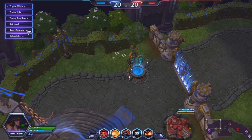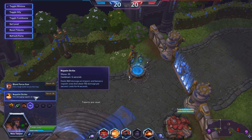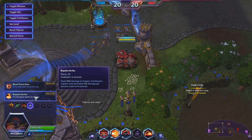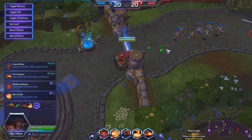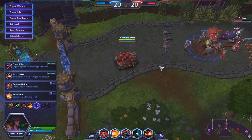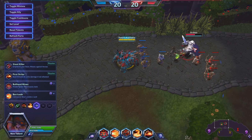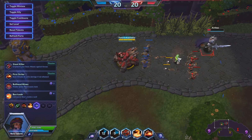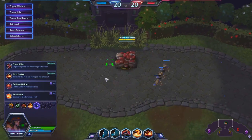We're going to reset her talents and choose her other heroic: Napalm Strike. At level 20 it deals 360 points of damage and leaves a Napalm area that deals damage over time. It doesn't have quite as much range, but you drop it and it just sits there doing a bunch of damage. In a team fight you can drop the Napalm and it's going to deal a whole bunch of damage, especially if you can catch a lot of people in it.